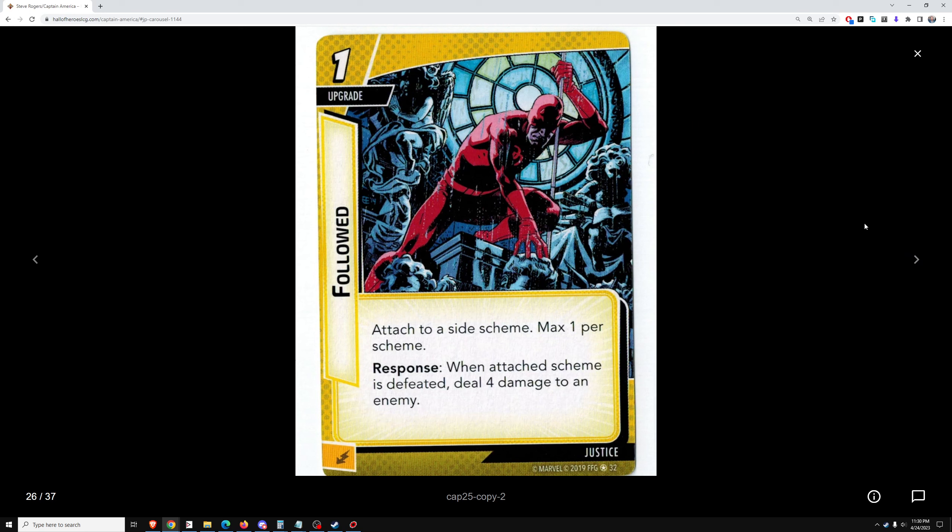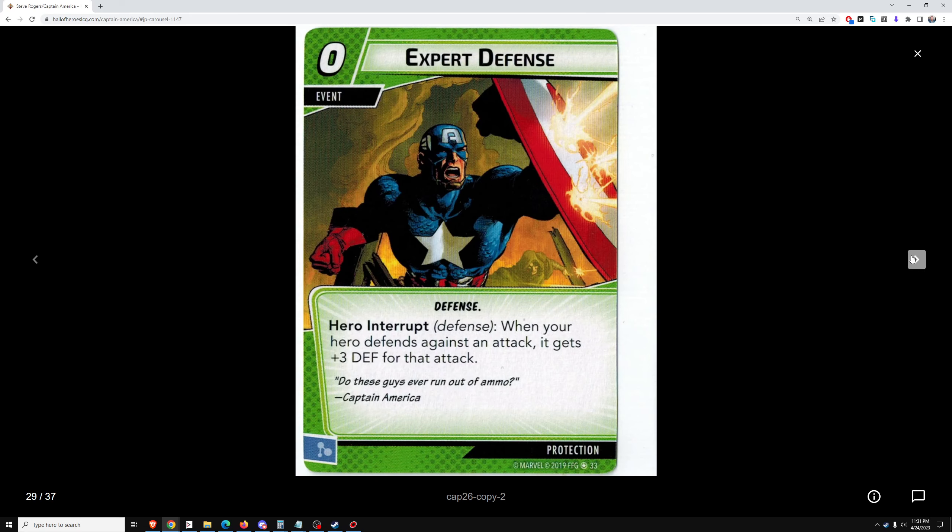Followed, a justice card attached to a side scheme — max one per scheme. When the attached scheme is defeated, deal four damage to an enemy. That's not helpful — we need more efficient threat reduction for heroes that aren't very good right now in solo. This doesn't do anything for them. Expert Defense: when your hero defends against an attack, it gets plus three defense for that attack. It's zero cost — it's a fine card for defense, but I don't think protection is good in solo play.